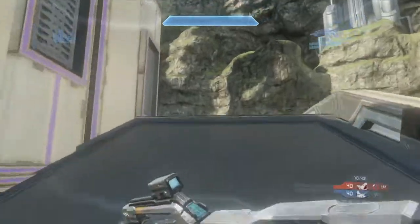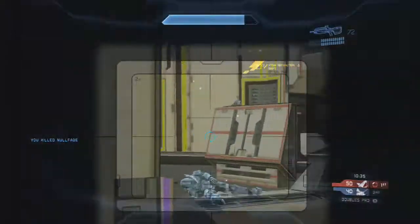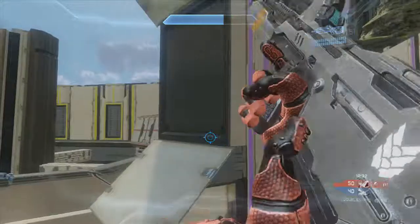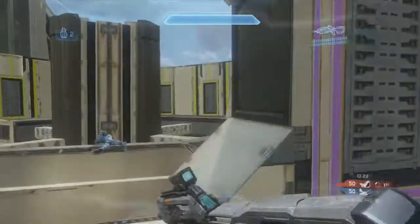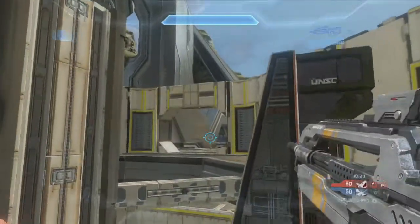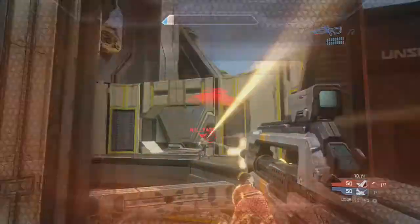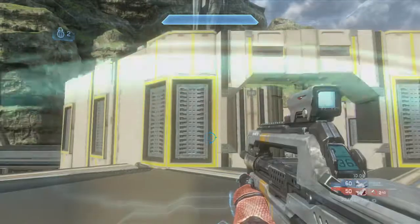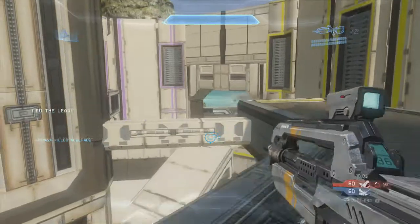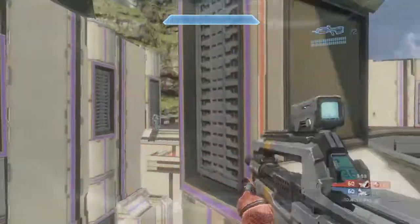The next overshield spawns at 10:25 because it's every minute and a half, and my teammate and I work our way over there — that's why we're going top purple. Unfortunately their teammate spawns and gets that overshield. Knowing he went top yellow, I just keep nading it and peak-shotting. I put two nades on the overshield guy, shot him three or four times, and weakened his teammate to no shield so my teammate was able to pick him off.